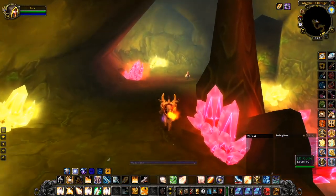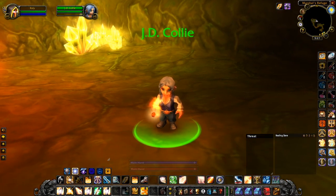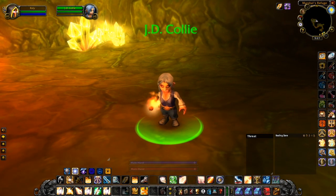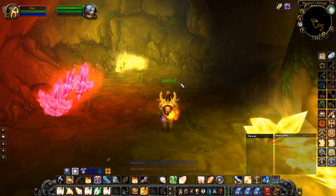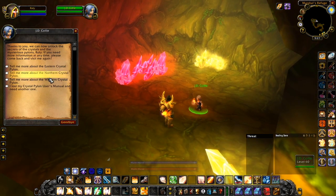So here it is. It wasn't a goblin — it's a gnome. This gnome here called JD Collie. Once you speak to her — obviously I can't do it because I've already completed the quest — but you speak to her and she'll give you a quest where you have to get 7 of each colour crystal.